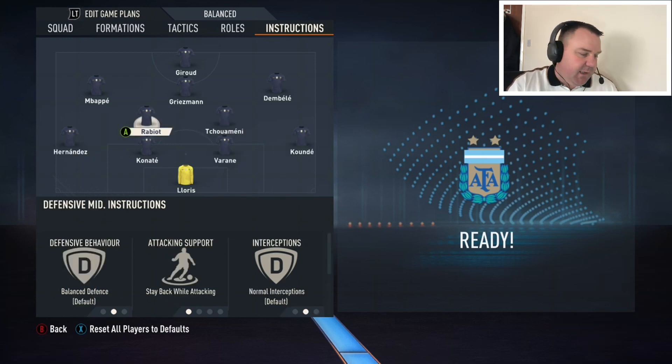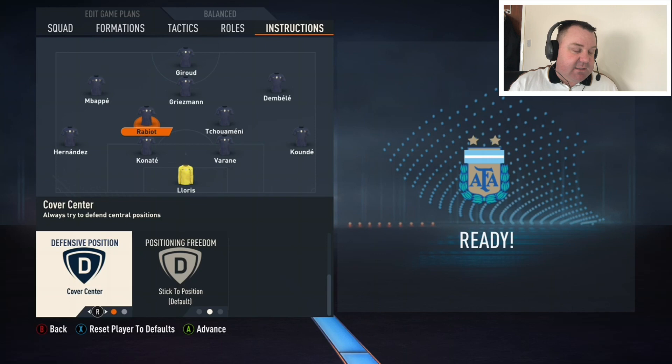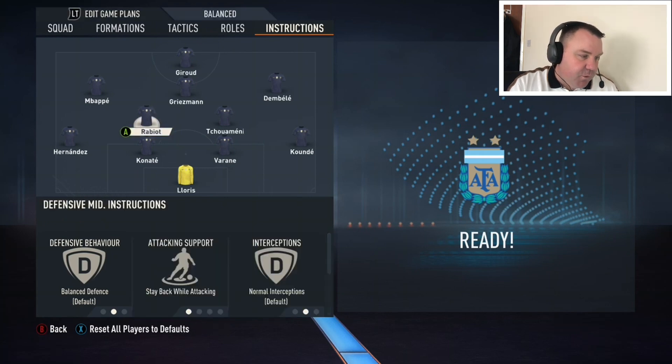For the two CDMs, Rabiot and Tchouameni — both stay back while attacking, but more importantly, cover centre. They're both instructed just to sit there and be the anchors of the team, win that midfield battle, win the ball and give it to the players that can win the game. Offensively they don't get too involved, but you see Tchouameni's goal against England — they received the ball around 30 yards out, and that's the kind of area Rabiot and Tchouameni will patrol. They'll be there for you to play the ball back to and spray it wide to Mbappe or Dembele, or thread balls through to Griezmann.